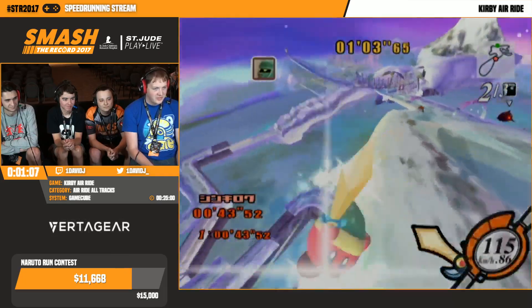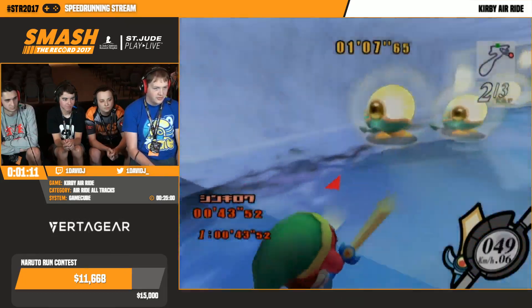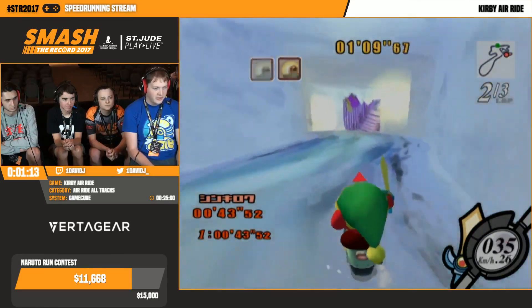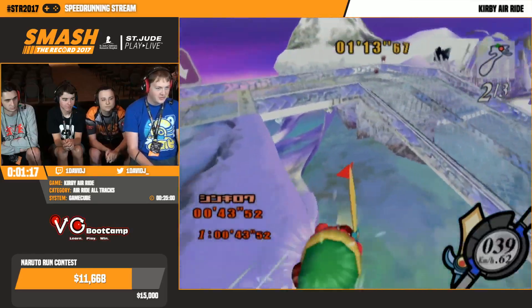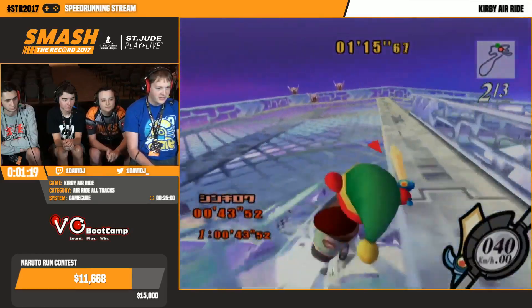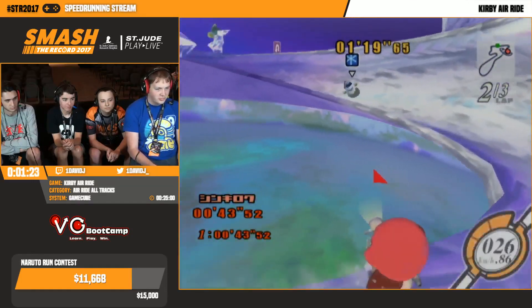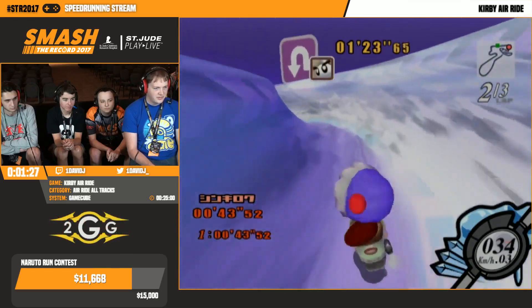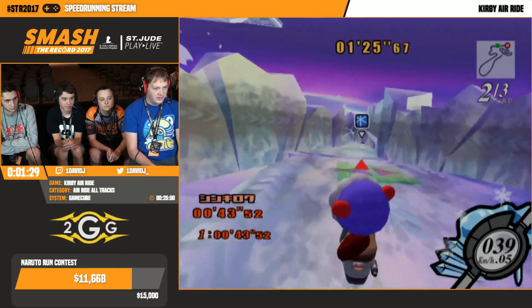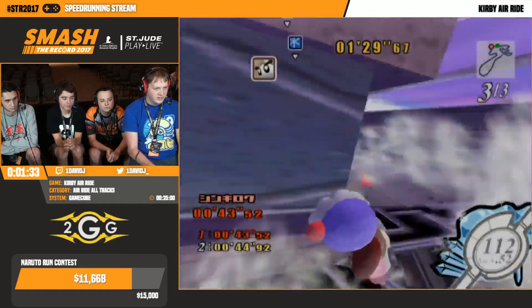I should probably explain the controls. This game's controls are super simple - there's only the A button and the joystick. The A button controls just about everything. It is your charging, which is like a mixture of braking and then charging up, kind of like a mini-turbo. When you release A, you release the charge and get a little bit of a speed boost.